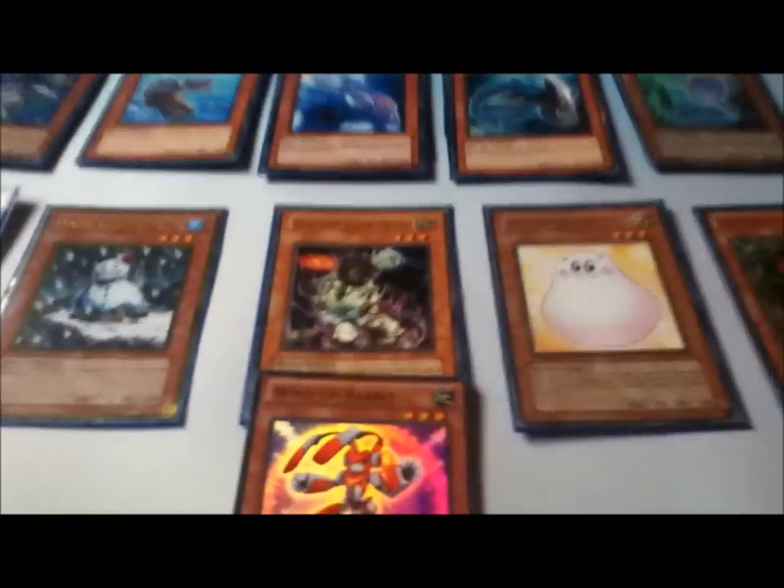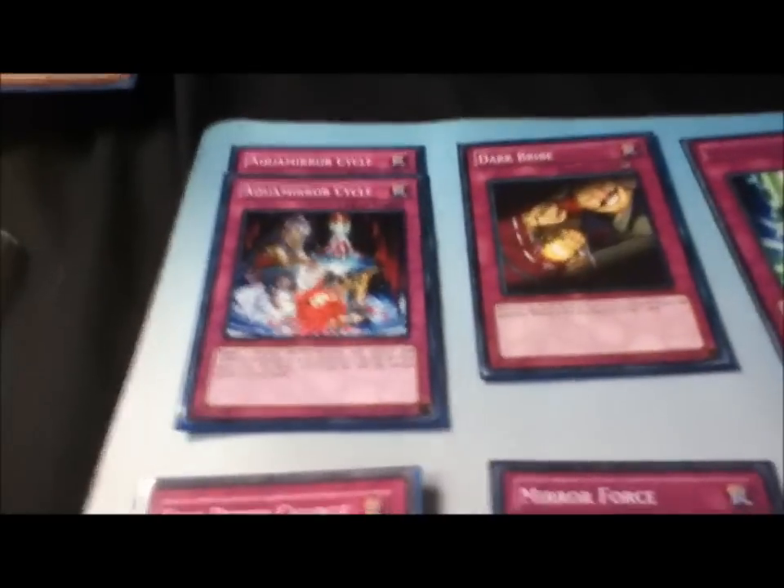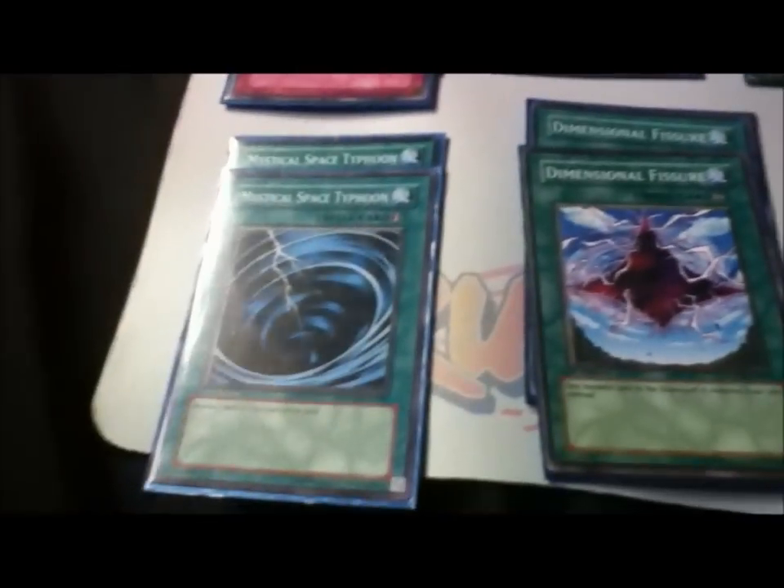On to magic and trap cards: two Aquamirror Cycle, one Dark Bribe, one Starlight Road, two Torrential Tribute, two Bottomless Trap Hole, two Fish Depth Charge, one Mirror Force, one Book of Moon, one Heavy Storm, one Pot of Duality, one Mystical Space Typhoon, one Dimensional Fissure, one Monster Reborn, and one Dark Hole.